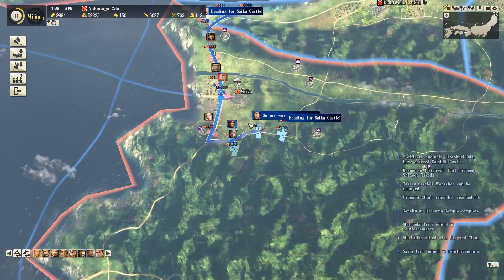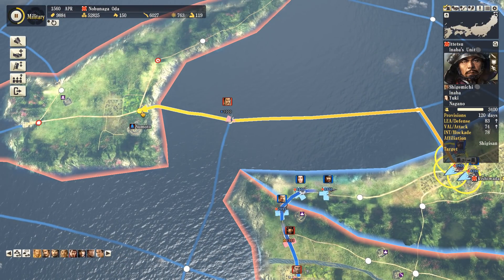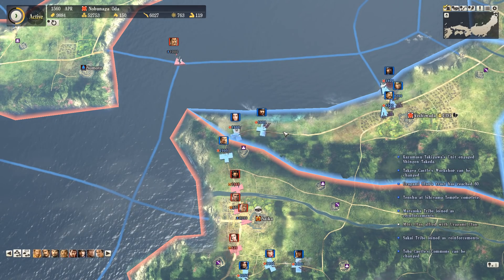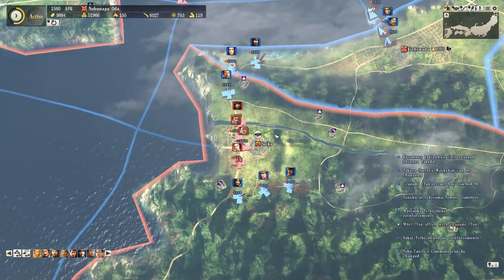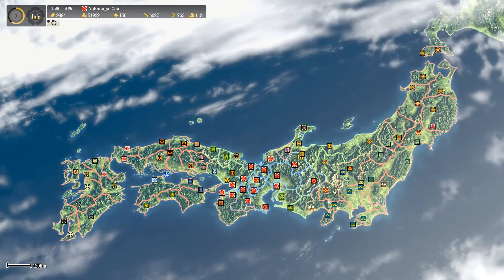Seeing that things were okay, I decided I would actually go for that attack on Awaji Island, so we move out with three units. Luckily the ships just appear, so we essentially swim out across the sea. That will be fine.